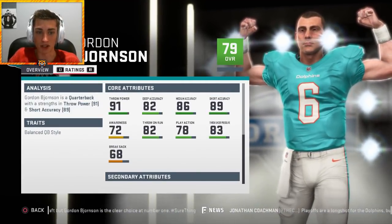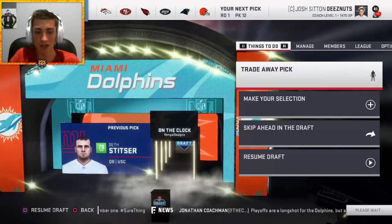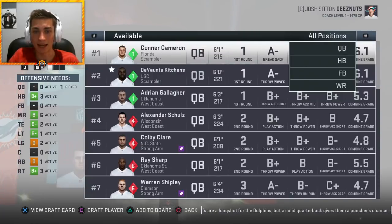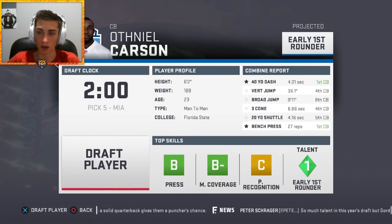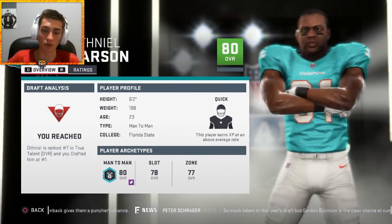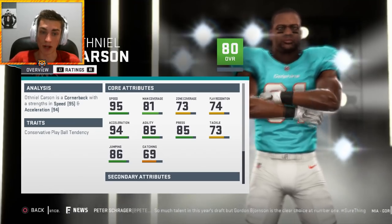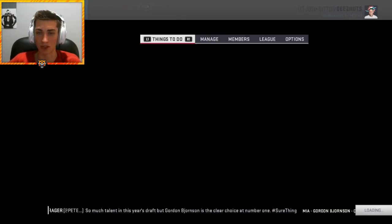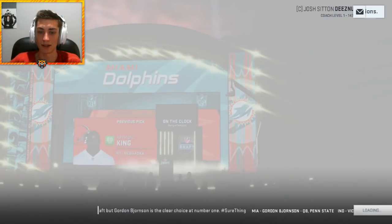Devontae Kitchens would have been a monster scrambling QB, but it didn't make sense to take him over Bjornsson. Seth Stitzer also goes at 79 overall to the Giants. At pick five, I'm taking cornerback Othniel Carson — he fits our scheme very well, is very fast, 80 overall, ranked number seven in the class. He's got 95 speed, 81 man coverage, 73 zone, 85 press. Good player.